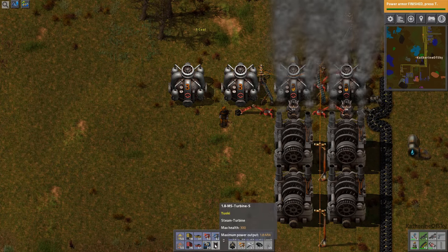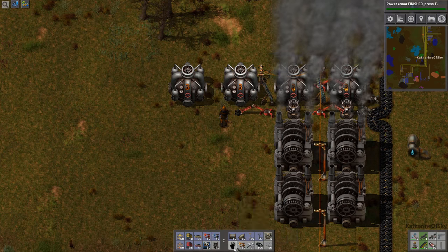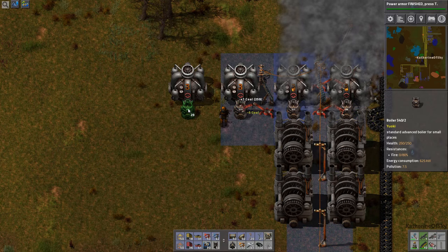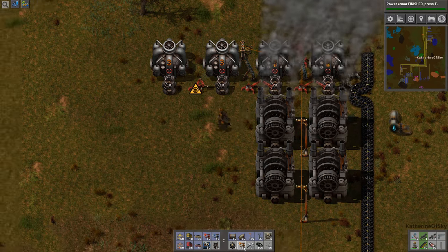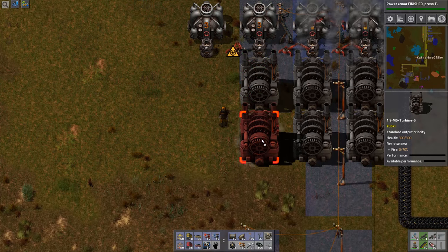I hope I've done this boiler experiment right, but it seems to be — this is how much energy we have, this is how much water is generated, and we don't have any other pumps, so I think this may be the thing.